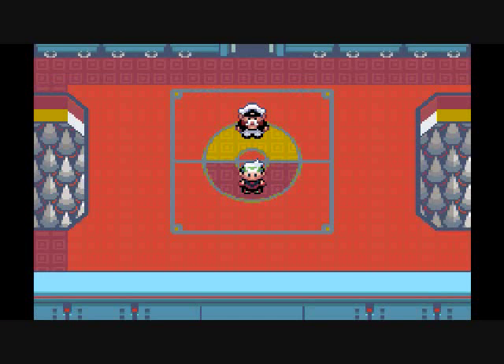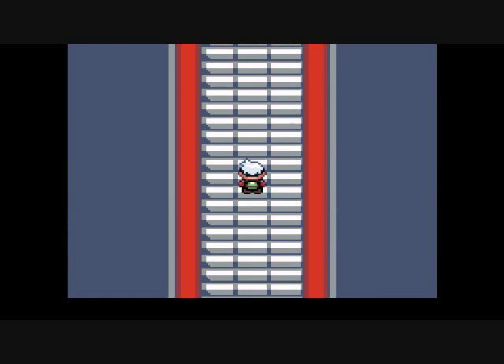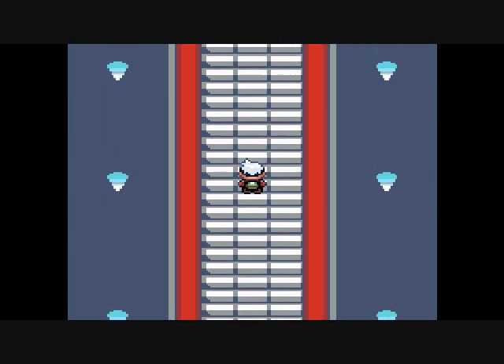Hey everybody, it's WWE One Fan Rocky here, and let's continue our Pokemon Emerald Walkthrough. Last time we left off, we were facing Drake, the Dragon-Type Loser, because we finished him off in an exciting battle. Next up is the last Elite Four — well actually the Elite Four Champion, the Icon, the Showstopper: Wallace.